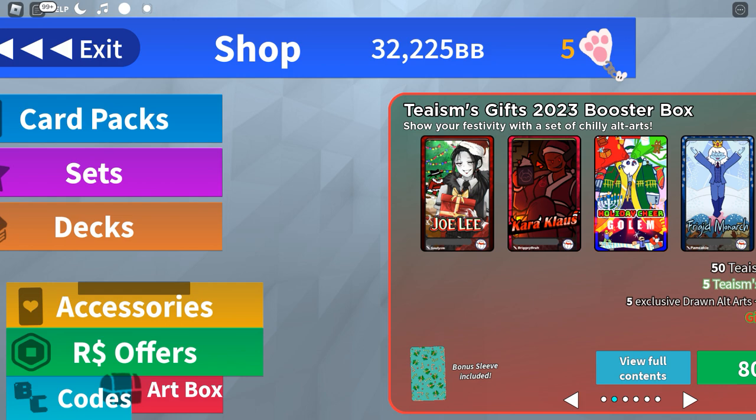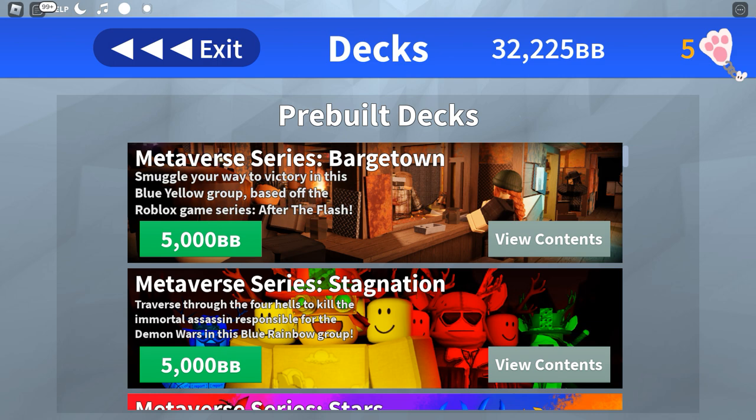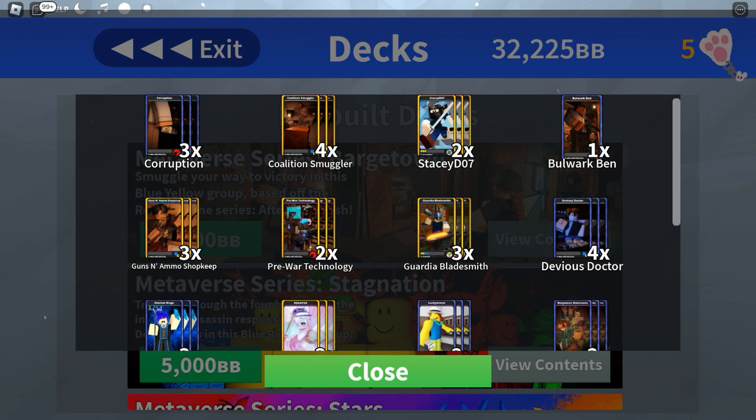After the Flash is an apocalyptic role-playing game series on Roblox. Barge Town itself is named after a large scrap town located upon a barge controlled by a group called the Coalition, who is referenced in the names of some of these cards.